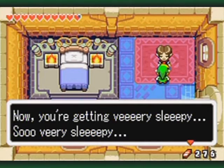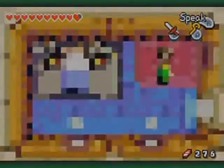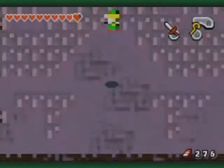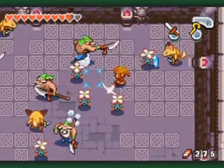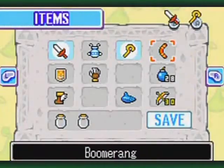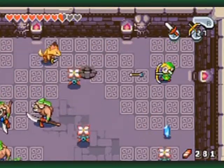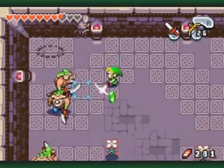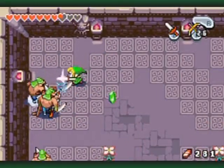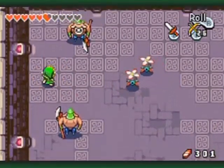You're getting very sleepy — I'm a hypnotist! Now we're in the simulation. Kill them all off! Watch out for those P-Hats, and you Keaton — you're going down! You're all terribly in the way.